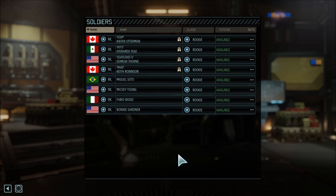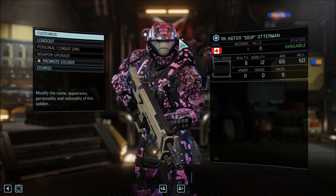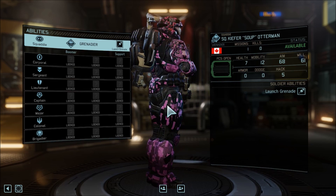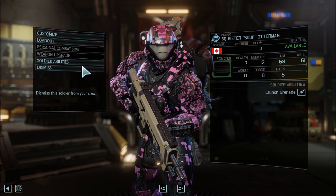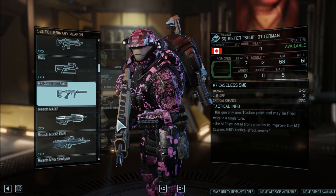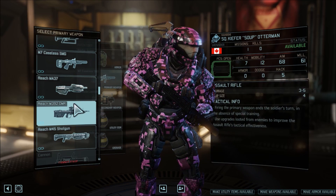This is going to be the end of the video. I am going to promote these four soldiers first. First on the list is Kiefer — what he wanted to be. He wanted to be a Grenadier with an assault rifle. I'm not sure if it was an SMG or an assault rifle, but he would not look good with a grenade launcher on his back and an SMG. So I'm going to give him an assault rifle.